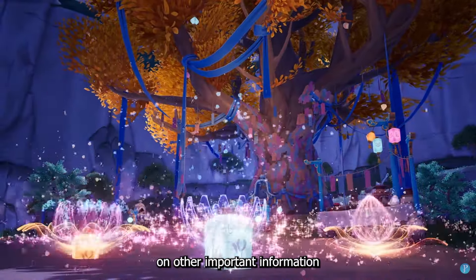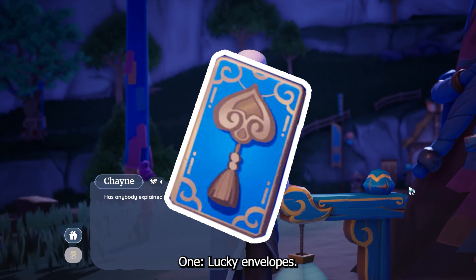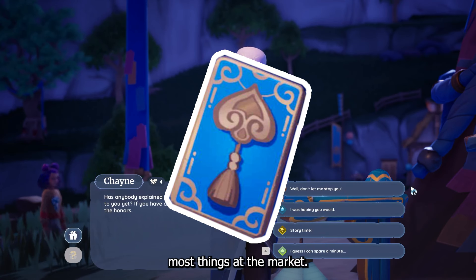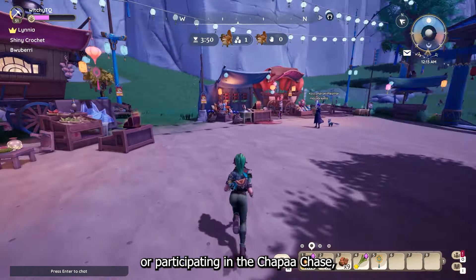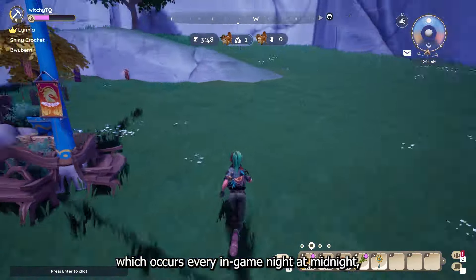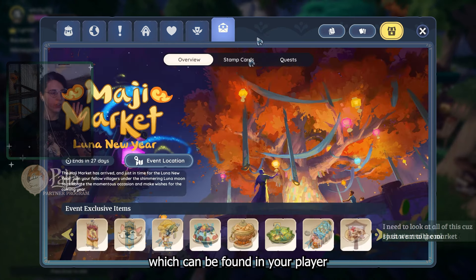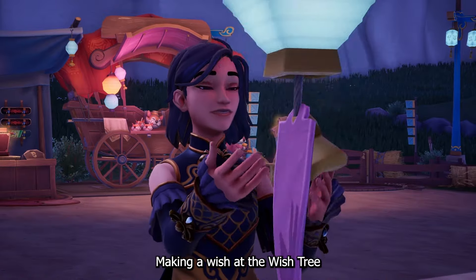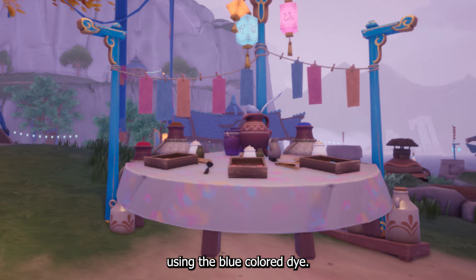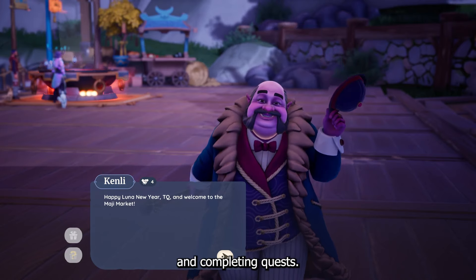Here's a quick rundown on other important information about the Magi Market. First, lucky envelopes — you need these to buy most things at the market. You get lucky envelopes by playing Hot Pot, participating in the Choppa Chase which occurs every in-game night at midnight, filling stamp cards found in your player character menu under the events tab, making a wish at the wish tree using the blue colored die, getting lucky at Zeki's spin wheel, and completing quests.